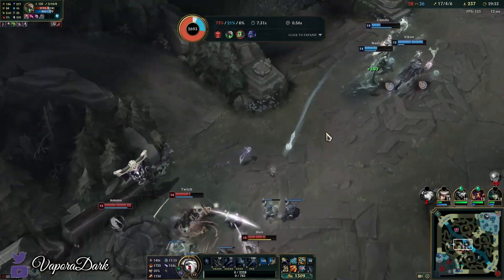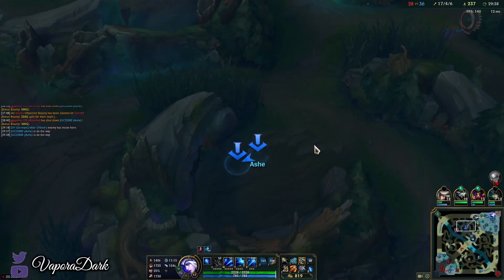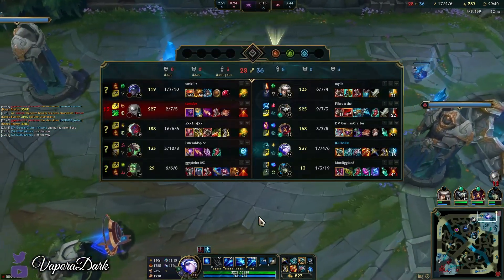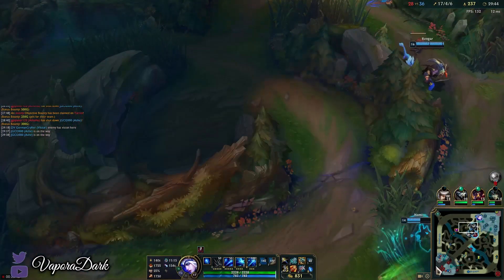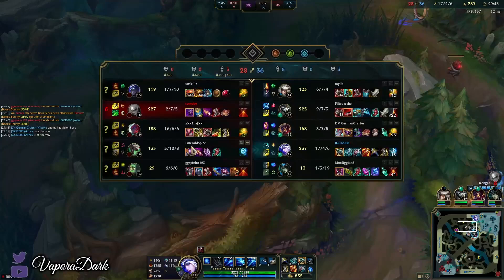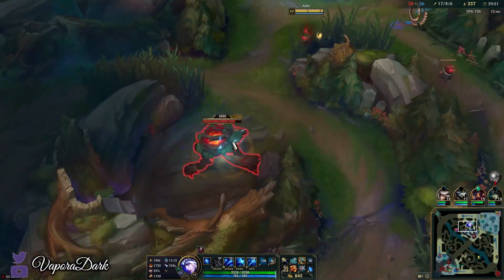With my twisted ult. I'm just going to pop an elixir because I'm pretty sure by the time my next base I should have enough for Infinity Edge anyway. Either that or we just win considering the state of the map, so I might as well pick up this crossbow just to help with whatever we're going to do.